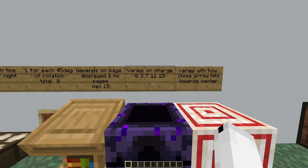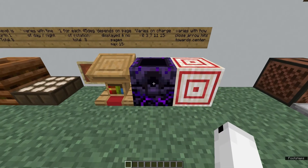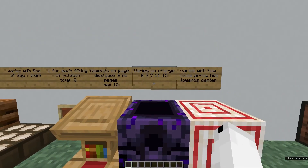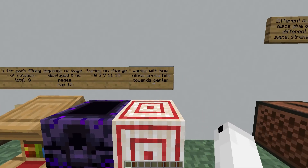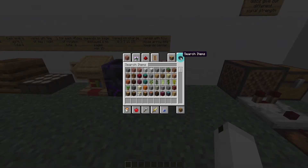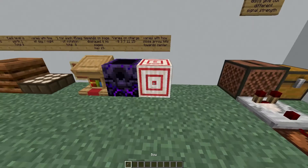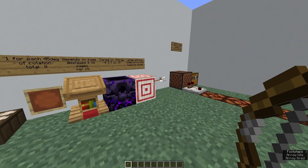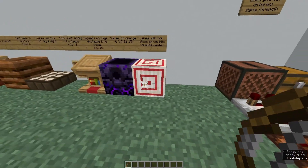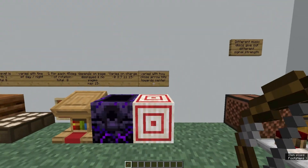Then we also have the respawn anchor. This varies on the amount of charges it has — so how many times you right click it with a glowstone. It goes 0, 3, 7, 11, and 15, so it goes up by roughly 4 each time, except for the starting one where it goes up by 3. And then we have the target block, which varies on how close you hit your arrow to the center. If I shoot an arrow and it lands all the way on the edge, the comparator will give off a lesser signal than if I hit it dead in the center. This can be used to make loads of fun minigames.